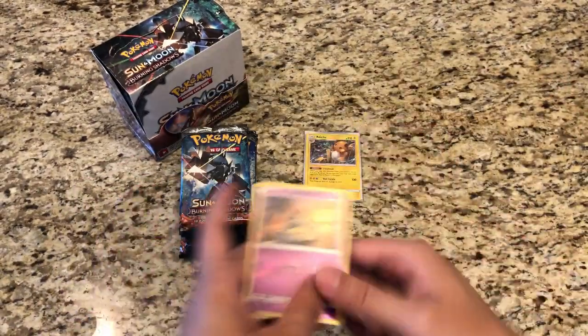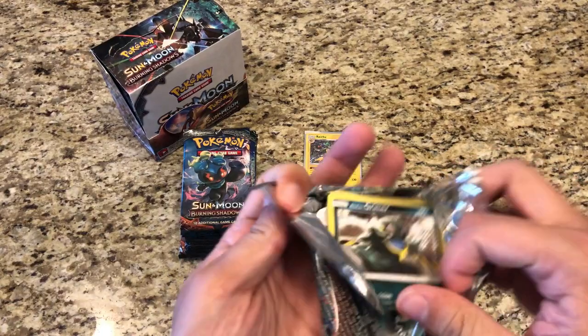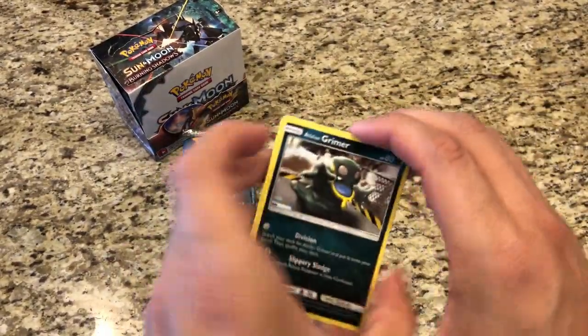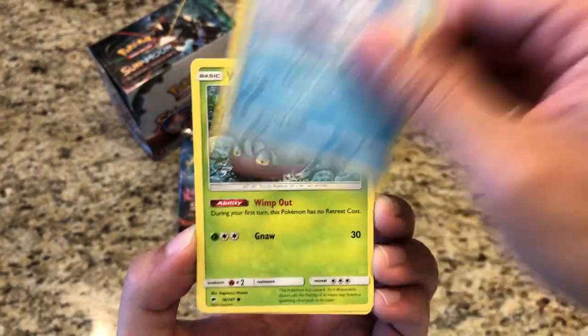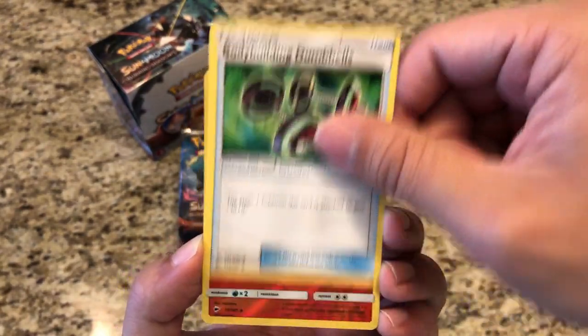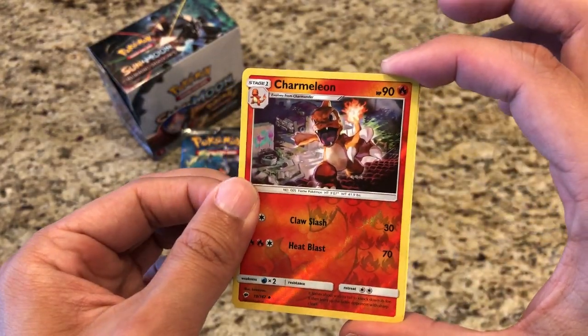Super happy with that. We'll put the reverse to the side and get right into a few more packs. Pack two: Alolan Grimer, Riolu, Meowth, Alolan Vulpix, Wimpod, Fighting Energy, Gloom, Hydra, Bodybuilding Dumbbells, Reverse Charmeleon, Charmeleon. And our rare is a regular rare Lycanroc.